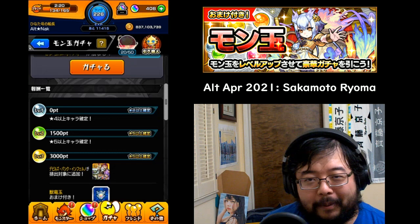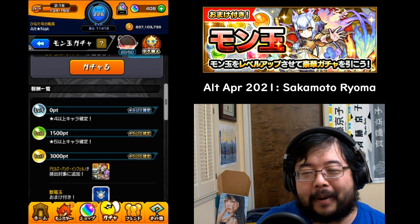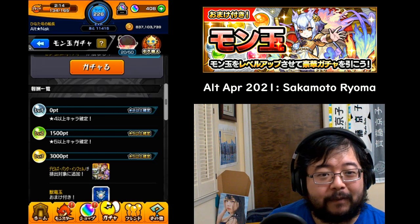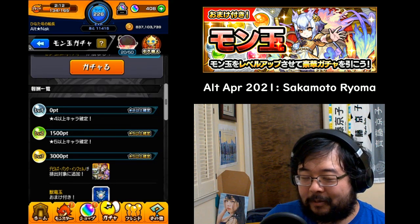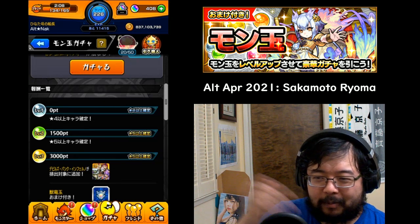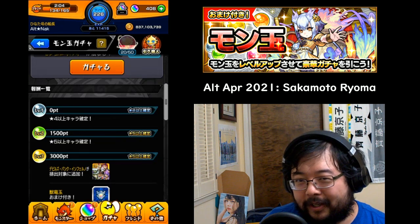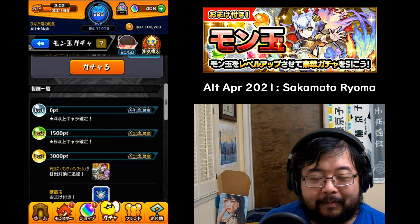100 points you get per day just for logging in. The rest of the points you need to earn by playing games. If you host a quest and you win, you'll get full stamina credits — however much stamina you spent will be added to your points. If you join as a guest and win, you'll get 50%.